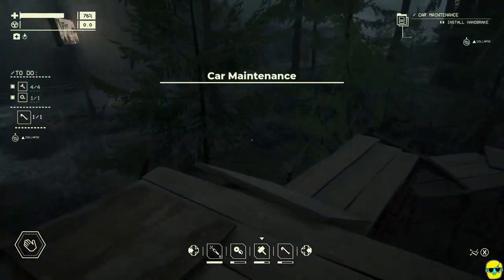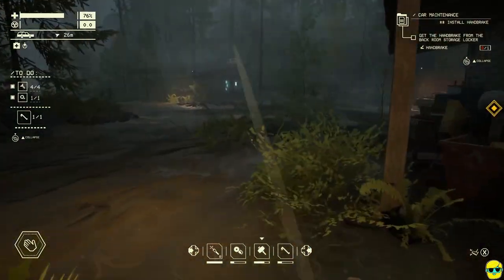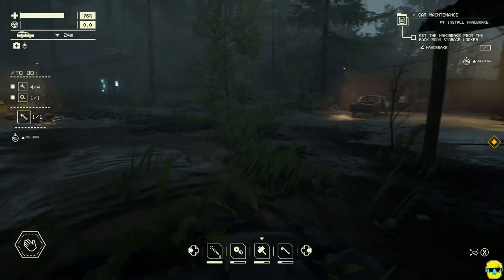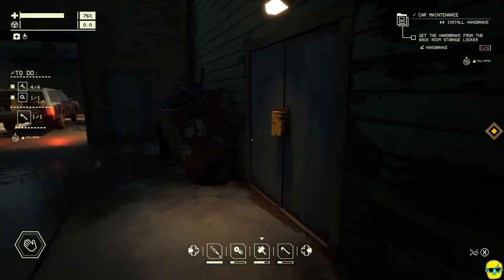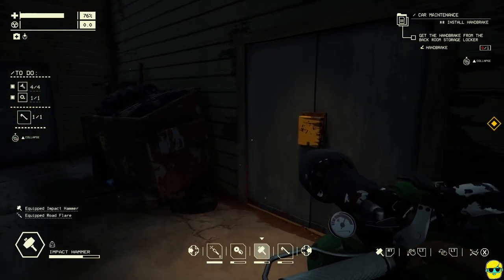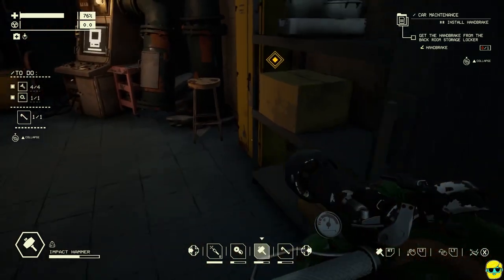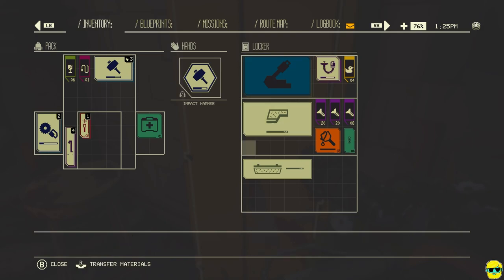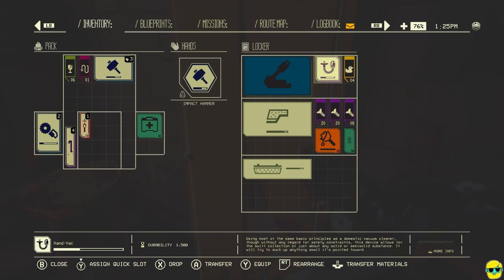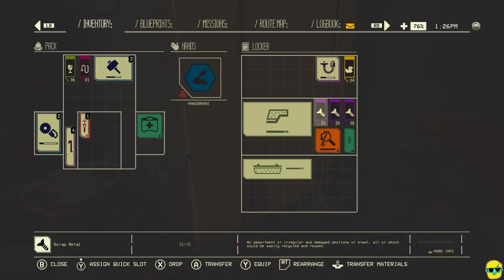Car maintenance is the subtitle of this section. Install the handbrake — I was looking for a handbrake before, and all I could find was reverse. That would be very useful. Get it from the backroom storage locker. Let's open up the other door here, might as well have both. And there is a handbrake. There's a panel, a bumper. Yeah, there's all kinds of stuff — a hand vac. Oh, I could keep things clean.